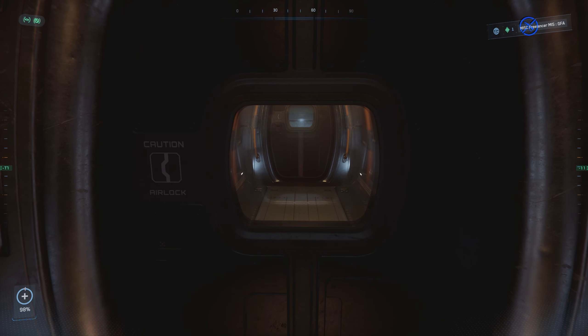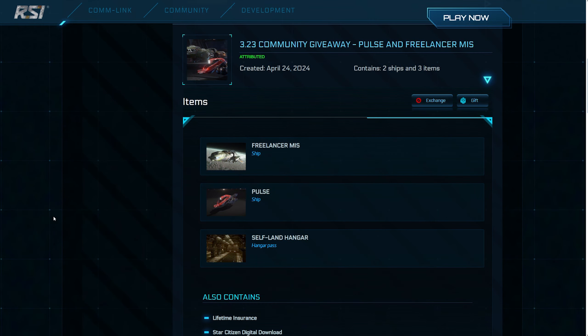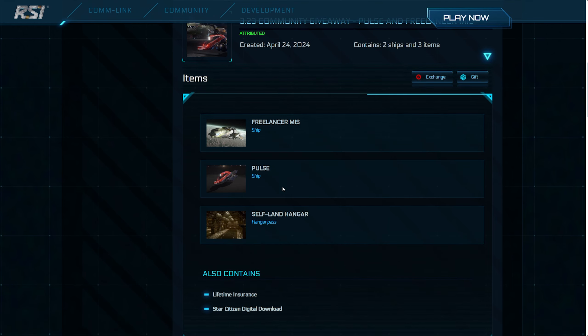I don't know if he actually said that — he just said gorammit loads, didn't he? Anyway, today I am also giving away a Freelancer MIS game package along with the all-new Mirai Pulse, both of which have LTI, so stick around until later to find out how you can enter.